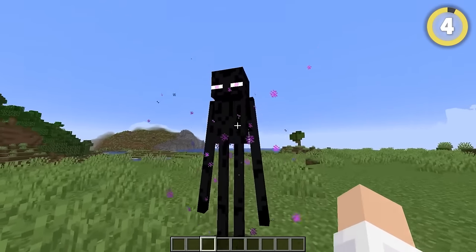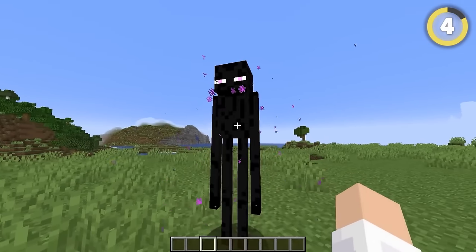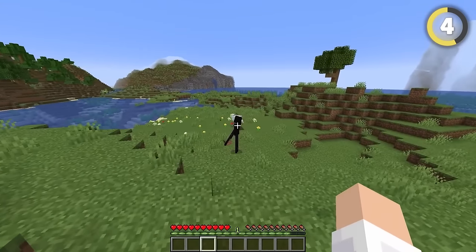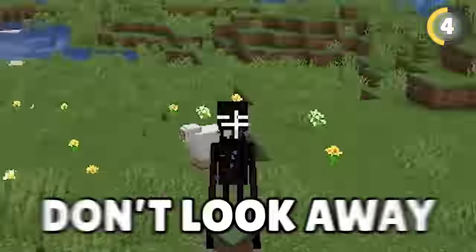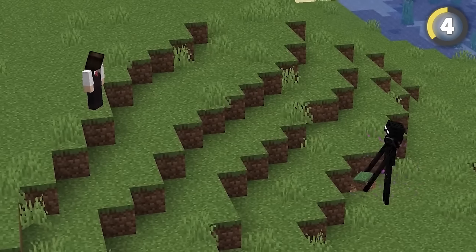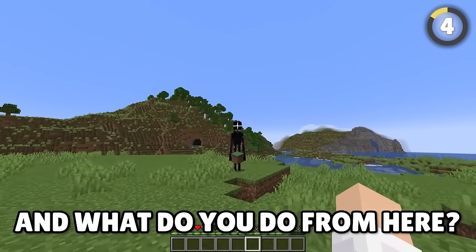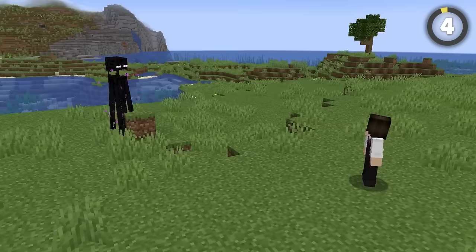Luckily, there is a way to make endermen completely powerless — sort of. Sure, you can just place water at your feet, but that's old news! If you accidentally trigger an enderman by looking into its eyes, don't look away. Endermen won't move at all as long as you hold eye contact. And what do you do from here? Good question. Moving on.